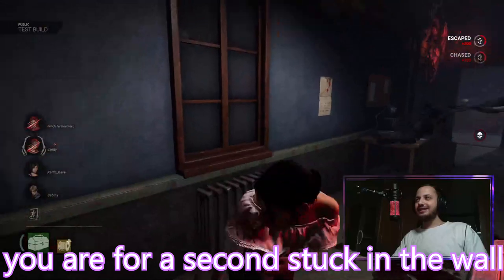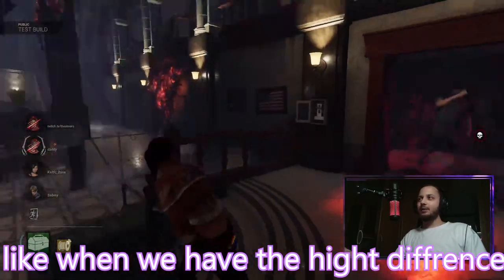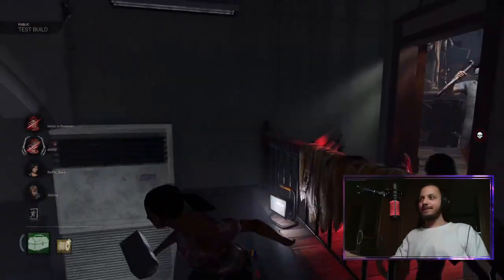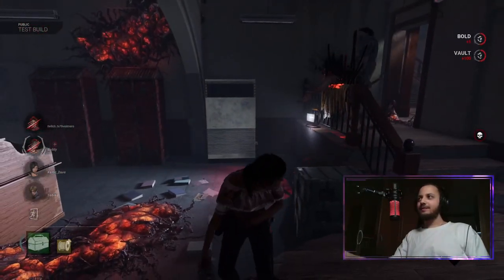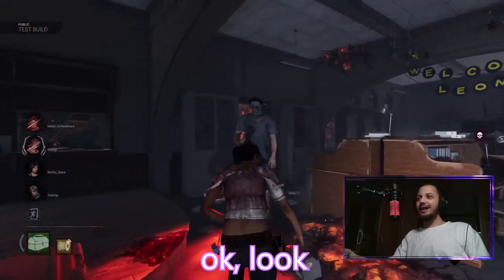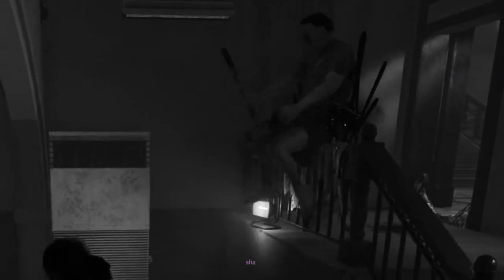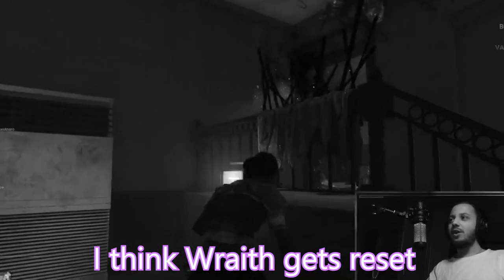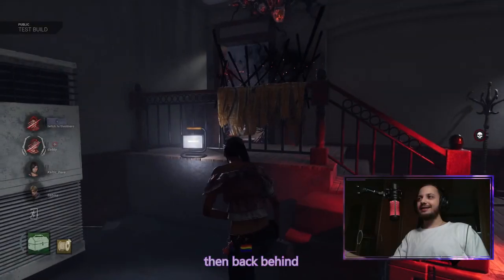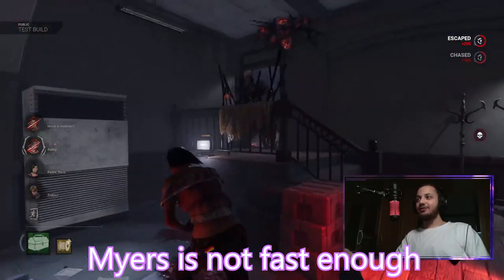Yes, you were stuck in the wall for a second. So how is it at the drop when we have the height difference? That's probably the reason why it also goes with Wraith like that. I think Wraith gets reset back behind depending on the speed. Myers is not fast enough, and because of the drop it denies the vault. Interesting.